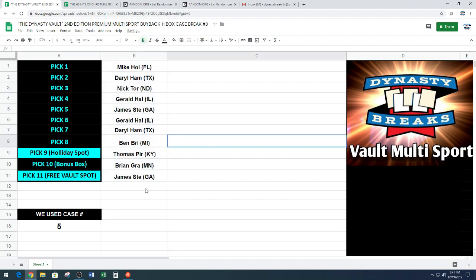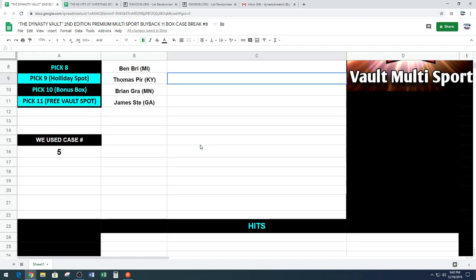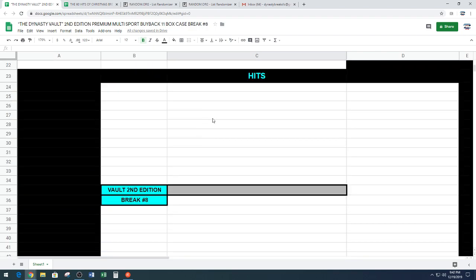Here is our list. Thomas PIR at pick 9 will be in our holiday break unless he trades the 9 spot. Brian at pick 10 gets the bonus box with his card unless he moves out of spot 10. And Jamie at pick 11 gets a free spot tomorrow night unless he trades spot 11. You guys talk away — we'll turn the sound down and I'll type in the hits.